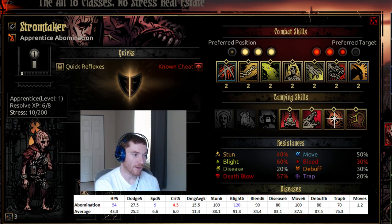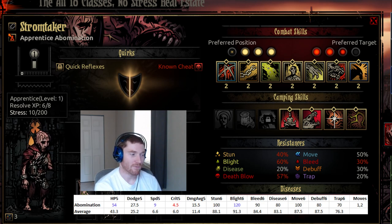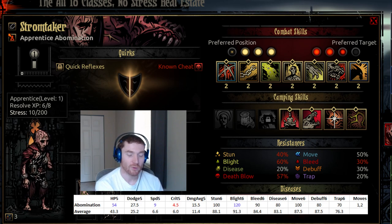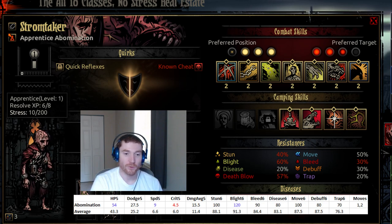Very high damage on the Abomination as an average — which is great, and that's before taking into account some of their other abilities. Good stun resistance, excellent blight resistance — I believe it's the best blight resistance in the game — okay bleed resistance, okay disease resistance, okay move resistance, a little subpar debuff resistance, and fairly bad at trap disarm. The Abomination has one movement forward or two movements back, which is adequate given that they're viable in positions two or three, so a single move brings you back to a viable position if you get shuffled. Overall, very solid stats compared to other characters.